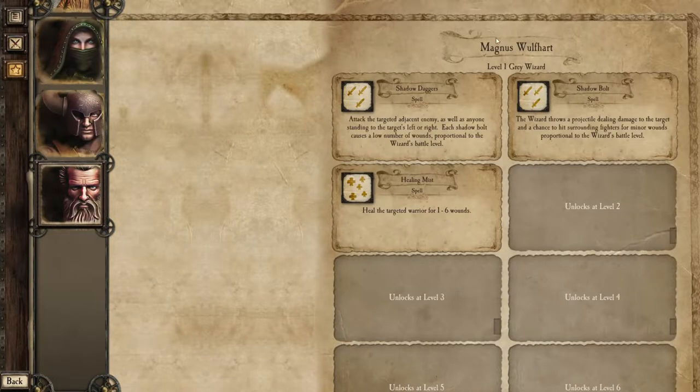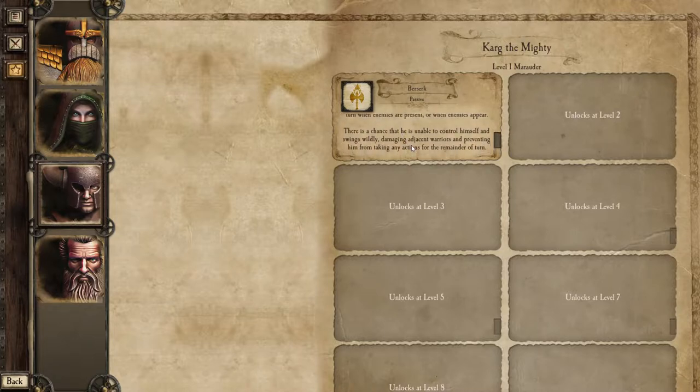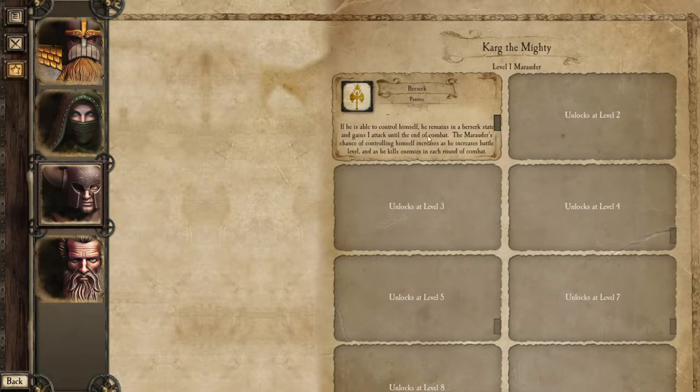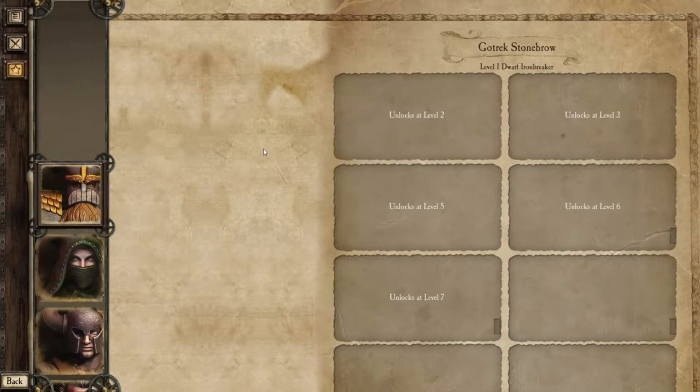We can look at abilities. Our Gray Wizard starts with Shadow Daggers: attack the targeted adjacent enemy as well as anyone standing to the target's left or right, each shadow bolt causes a low number of wounds proportional to the wizard's battle level. Shadow Bolt: the wizard throws a projectile dealing damage to the target with a chance to hit surrounding fighters for minor wounds. And Healing Mist: heal the targeted warrior for 1 to 6 wounds. Our Marauder has Berserk: at the start of each turn when enemies are present, there's a chance he is unable to control himself and swings wildly, damaging adjacent warriors and preventing him from taking actions for the remainder of the turn. If he controls himself, he gains 1 attack until end of combat; his chance of control increases as he levels and kills enemies. The Waywatcher starts with Dodge: whenever she is attacked, she has a chance to dodge a blow so it causes no damage.